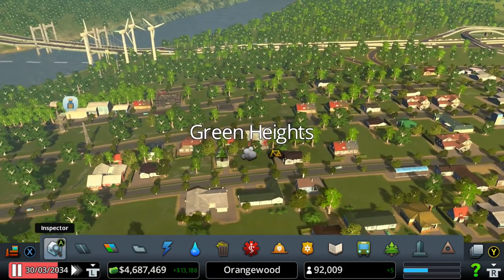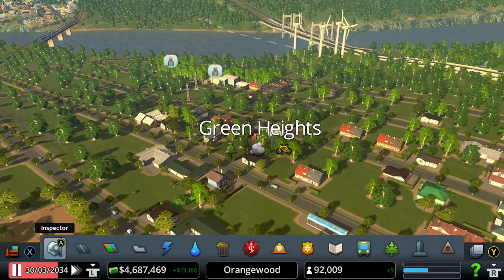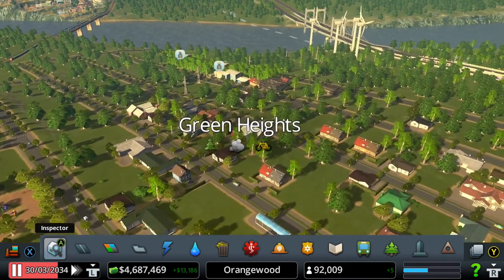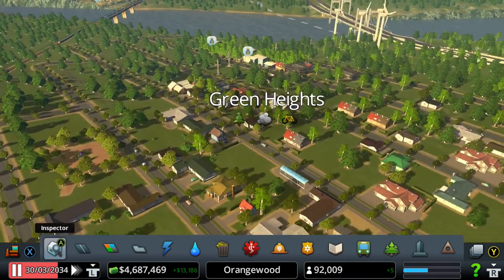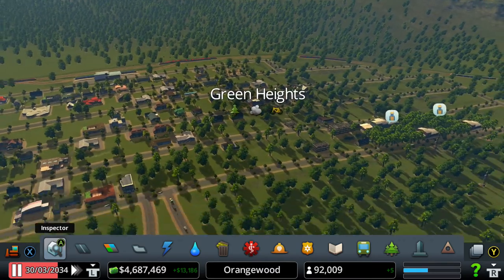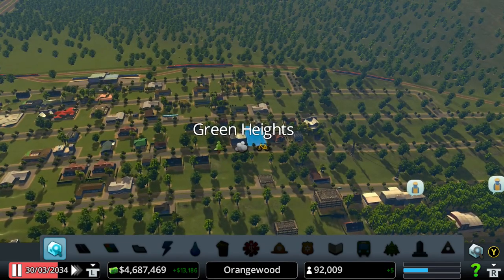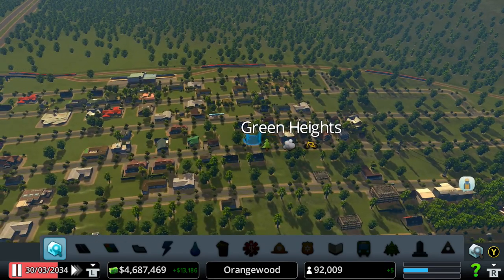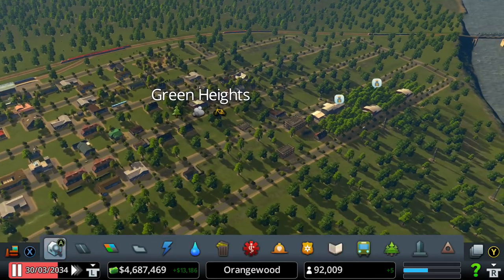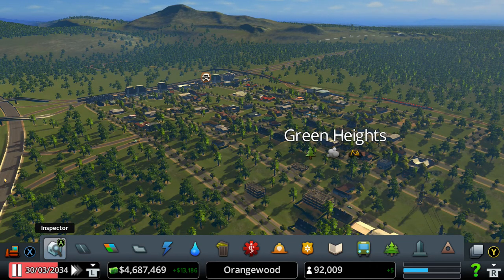One person actually suggested the name — I think it was Dark Basher or Dark Breacher — so thank you for giving me that name, because it literally took me 20 minutes to decide. A lot of people liked Strawberry Heights, but it didn't really fit our district with all the lumber mills and whatever, so I named it Green Heights. Someone else also suggested this name, but still thank you to whoever suggested it.